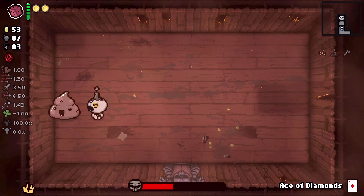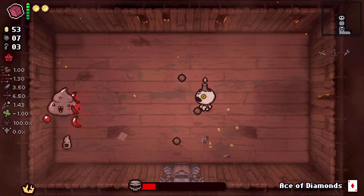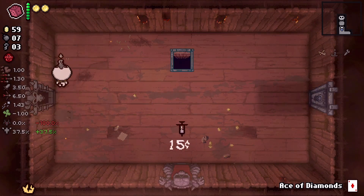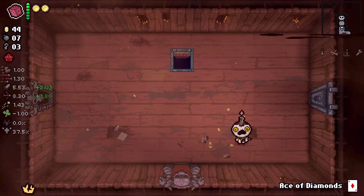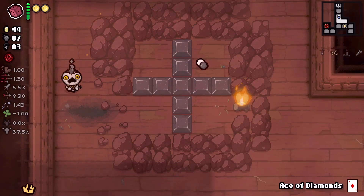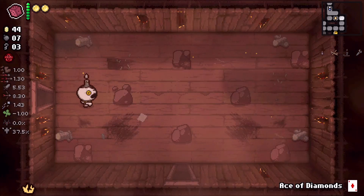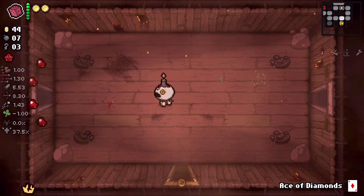Done charging — want to get close to make sure all the tears are landing on him. Obviously don't want to stay too close for too long because he does do shots as well. I feel like I might not have enough money for all options in a devil deal, so I'm going to go with angel deals here.